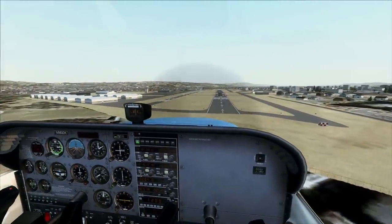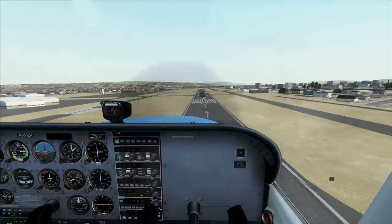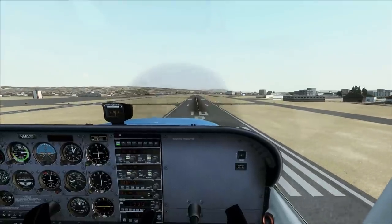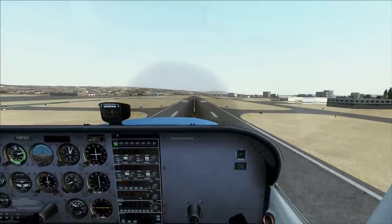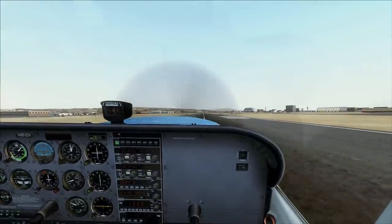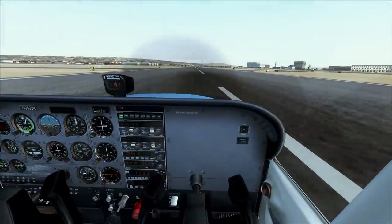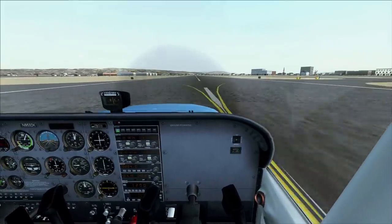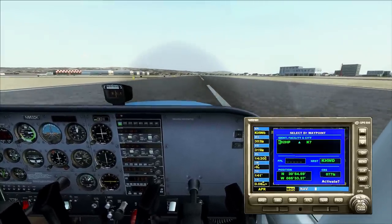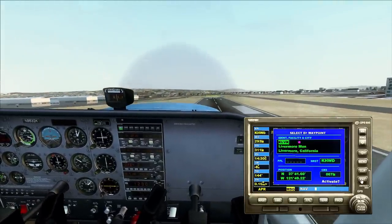Looking really good. Very nice usage of the displaced threshold. The reason we have a displaced threshold there is because there's a taxiway that runs along there and you wouldn't want that in the way. Do the roundout to the flare. Nice. Flaps up, full power. Remember that 80 knots — everything's the same.